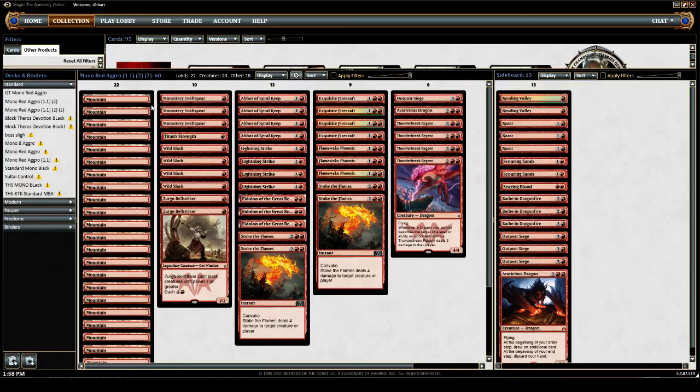Moving on, we have 3 Monastery Swift Spears and 2 Zergo Bell Strikers. This is probably correct as far as 1-drops go. We still have a higher than average — like a 46-47% chance — to get a 1-drop creature in our opener, so that's fine.